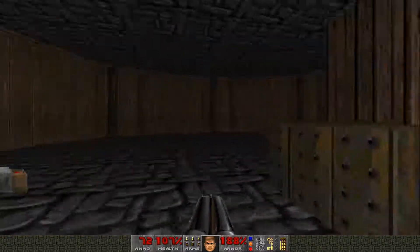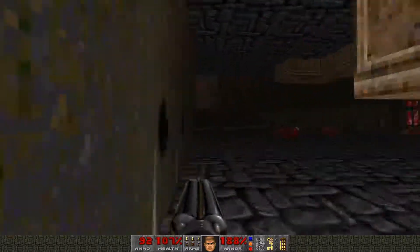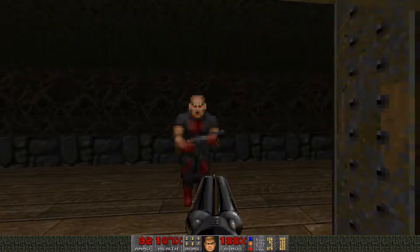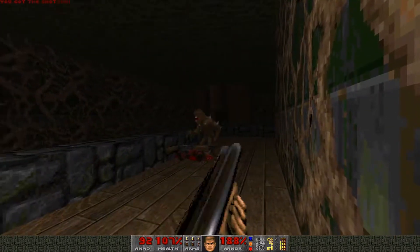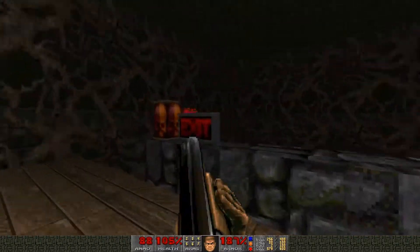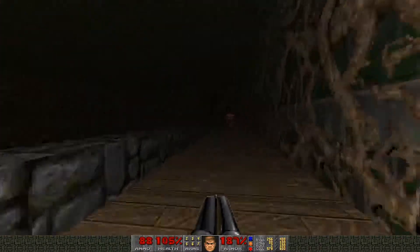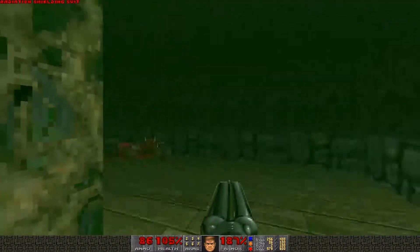Did we get everything around here? Yeah, we got the red key from there. Okay, second blue door now. Deal with him. Exit by dropping off here - it looks like we need the red and yellow key, but we have all of them. Radiation suit - okay, I'm gonna need this for dropping off.